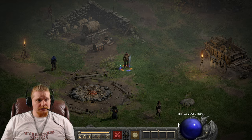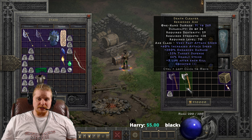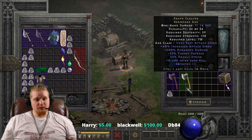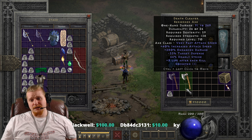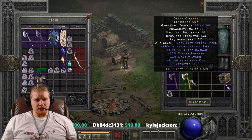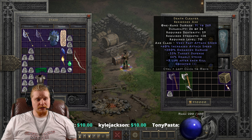The Death Cleaver is something that you're not going to find everywhere. The reason it's relatively difficult to find is because the base — the Berserker's Axe — can only be found in Treasure Class 87 zones. Because the base only drops from really high level monsters, you're probably only going to find this in places like Chaos Sanctuary, the Pit, Ancient Tunnels, etc. And I'm not just talking about the unique item — I'm talking about the base. You won't even see the base drop in lower level zones, so keep that in mind.